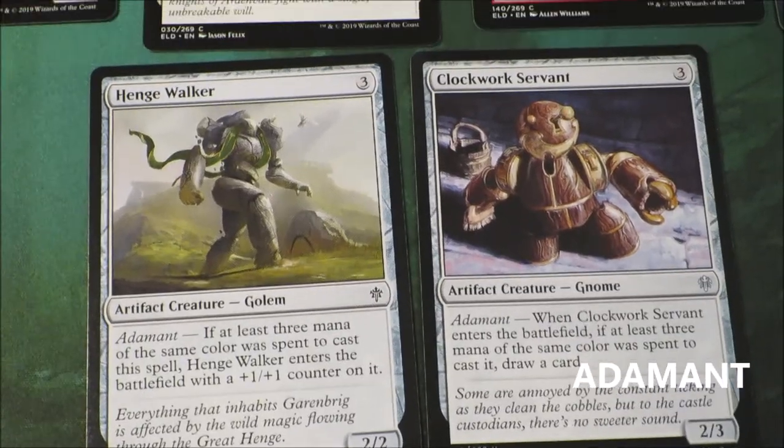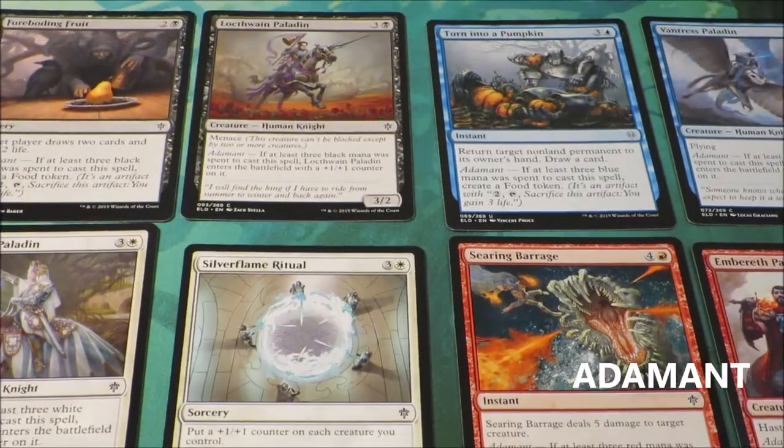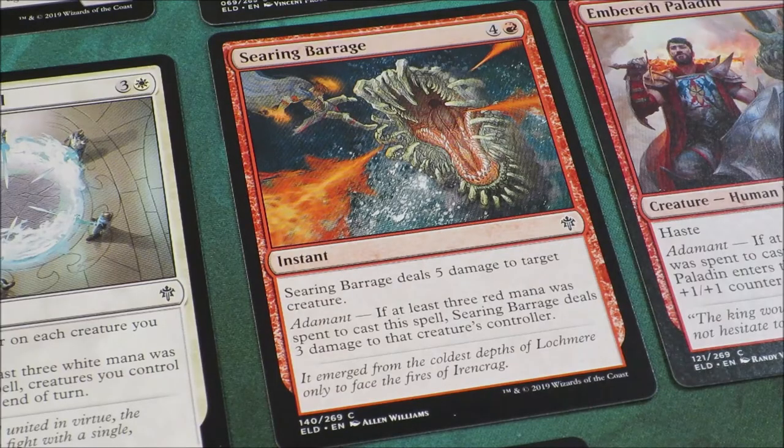The Adamant mechanic is the second new mechanic introduced in the Throne of Eldraine magic set. The Adamant mechanic is triggered when players spend at least 3 of the specified mana to cast the particular spell, which provides players with an extra bonus effect for actions. It basically rewards players for spending the same type of mana, which is really useful when it comes to deck building because this particular mechanic really promotes mono-coloured decks.